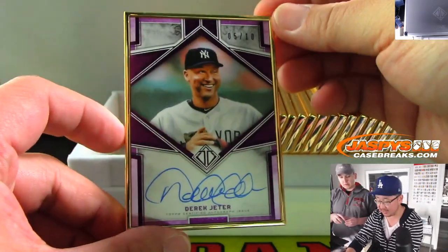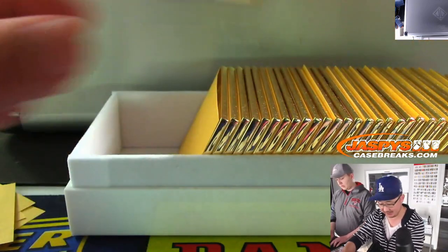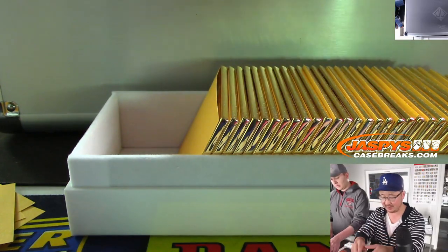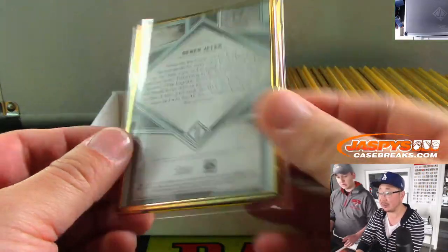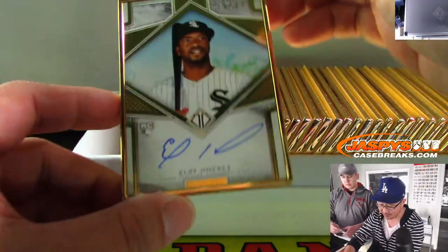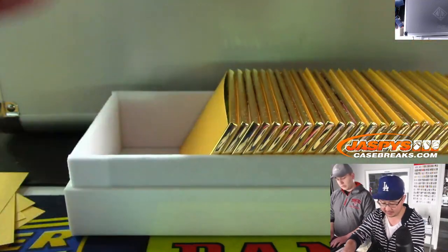There's the Jeter — five out of ten, just a few off the jersey number as usual. Nice out-of-ten Jeter. On this side, Eloy Jimenez, thirteen out of twenty-five. Nice Eloy.